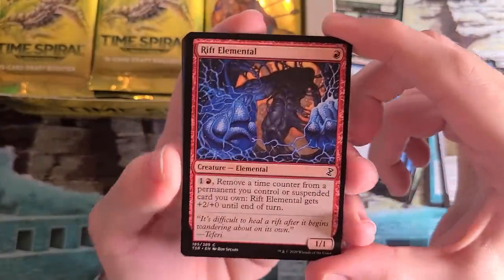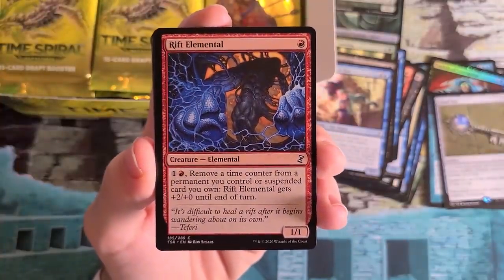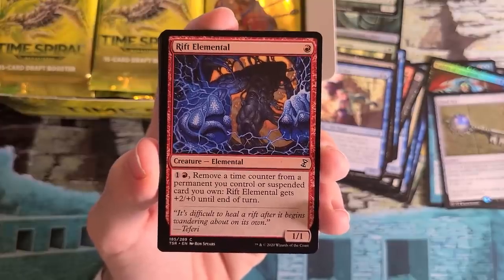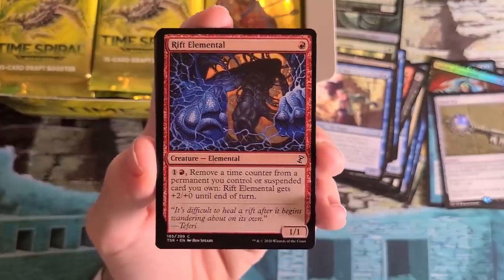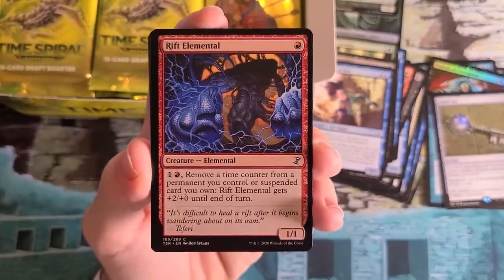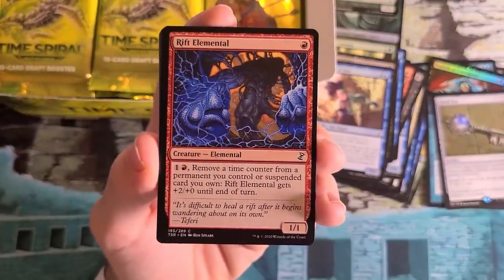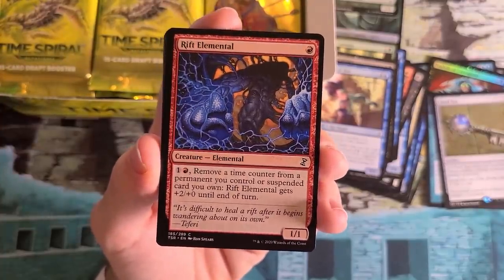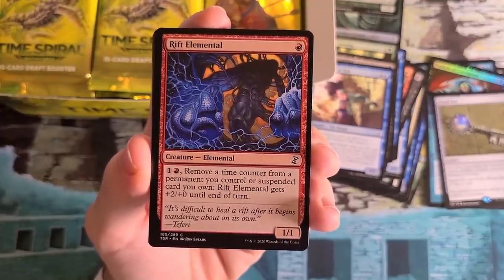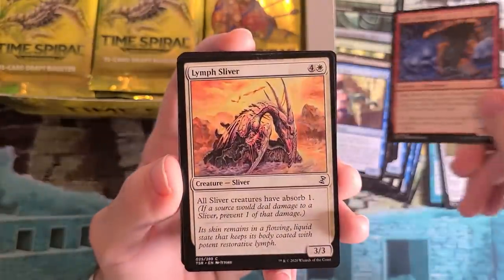One thing you can do is draft a Suspend-heavy deck with Rift Elemental and just continually pump this guy up, turning through your Suspend counters. In the original Time Spiral block this card wasn't that great, but this time around it's a little better because the set is more refined. Your Suspend cards are going to be stronger generally because there are good ones left. Definitely more usable than the first time around, and really good with stuff like the Arcblade we saw earlier.